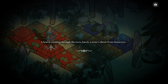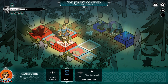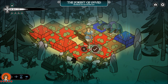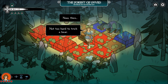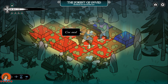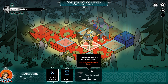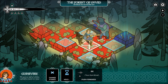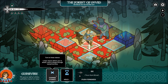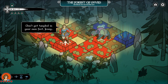'A bear is crashing through the trees, barely a stone's throw from Guinevere.' We can bounce over here but then he's going to be in front of us — we can stab him. 'Not too hard to trick a bear. Stay calm. Let them come to you.' I've got to change my stance — changing stance costs a turn, so I have to bounce back a bit. 'Don't get tangled in your own feet, Jenny.' Two bears now — what a pity.